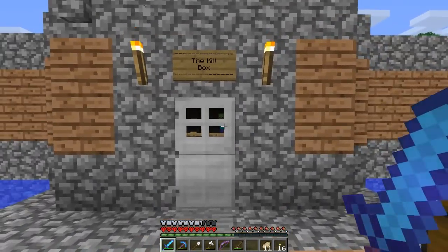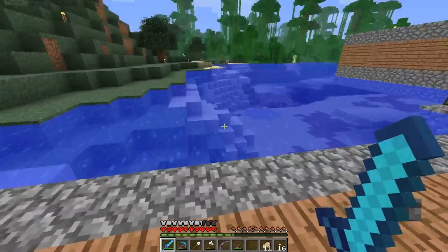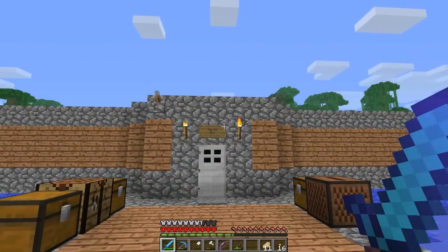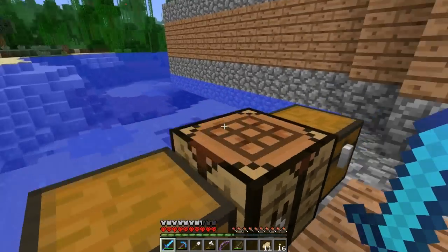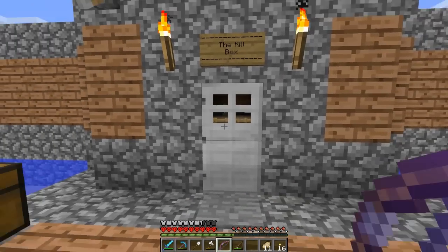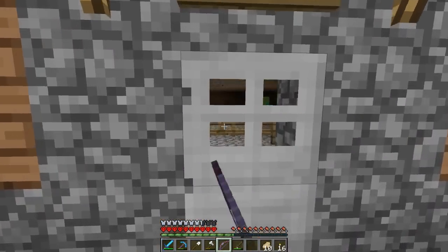I'll kind of show you guys how this is working. The whole point of this is obviously to get some endermen. The inside is three high so they can spawn in there, but it's very rare that I actually see them in there. I'll turn on the lights, I'll eat some food, and I'll go in guns blazing.